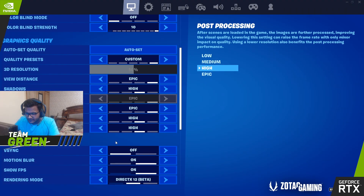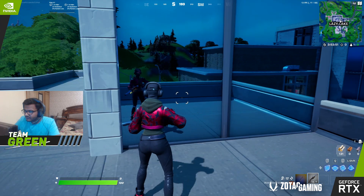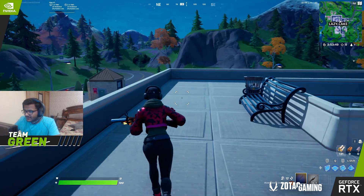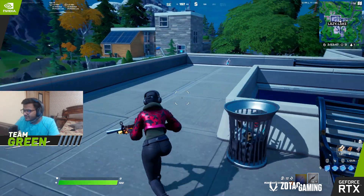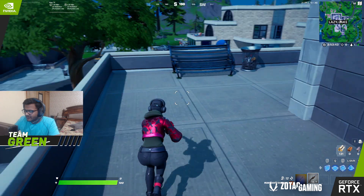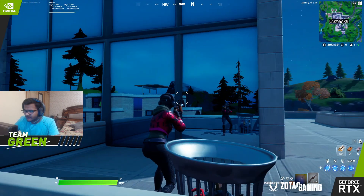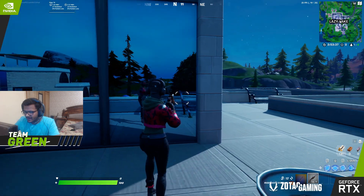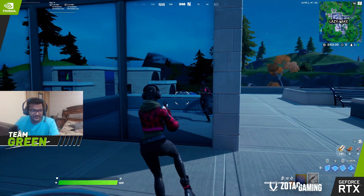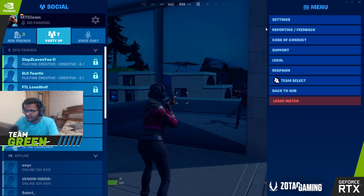I am now going to show you what the game looks like when DLSS was off. I am getting 22 frames and I think when I am building it will drop even more. The game feels so choppy and also it looks pretty pixelated. I am going to show you the difference it makes when DLSS is on.